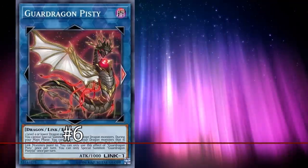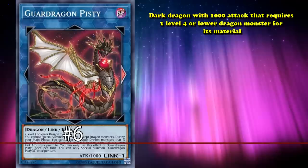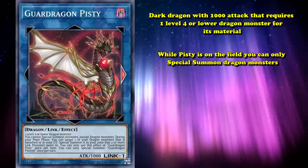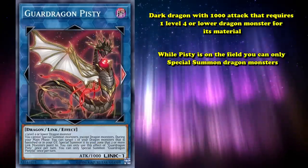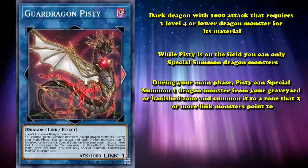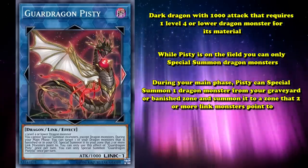And at number 6 on this list, we have Guard Dragon Pitsy. This is a dark dragon with 1000 attack that requires one level 4 or lower dragon monster for its material. While Pitsy's on the field, you can only special summon dragon monsters. During the main phase, Pitsy can special summon one dragon monster from your graveyard or banished zone and summon it to a zone that two or more link monsters are pointed to.